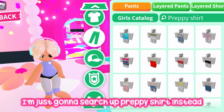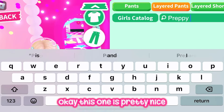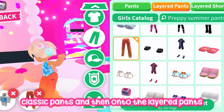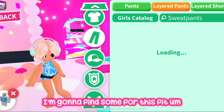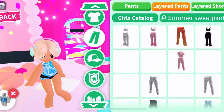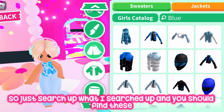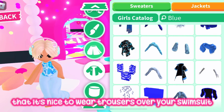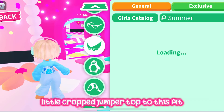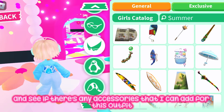I searched up 'aloha' to find this shirt, so if you want to find this just search 'aloha' in classic pants. Then in layered pants I searched and found some nice ones that fit the theme — they go really nicely because in summer it's nice to wear trousers over your swimsuit if you get cold after getting out of the pool. I'm also adding this short cropped jumper top which is going really well with the fit.